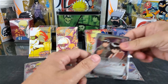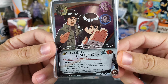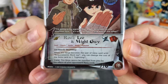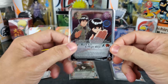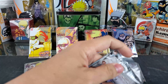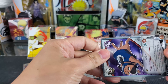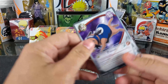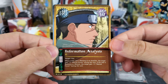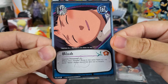And for the third tin, we have Rock Lee and Might Guy Platoon foil. Here is the effect text. Nice. And then for this tin's three cards, we have Pakun, Information Analysis, and Blush.